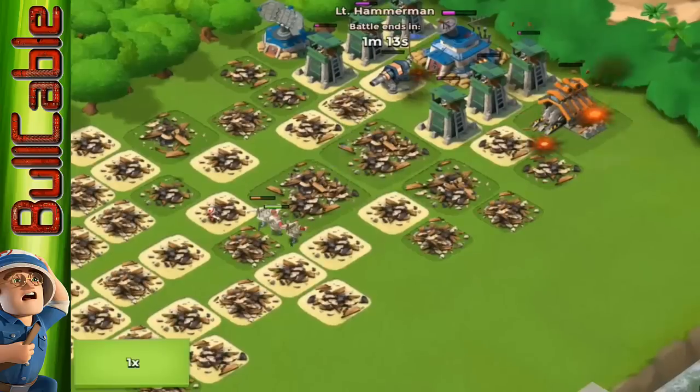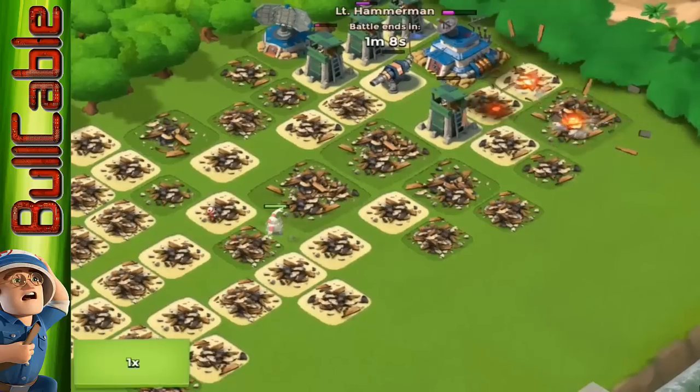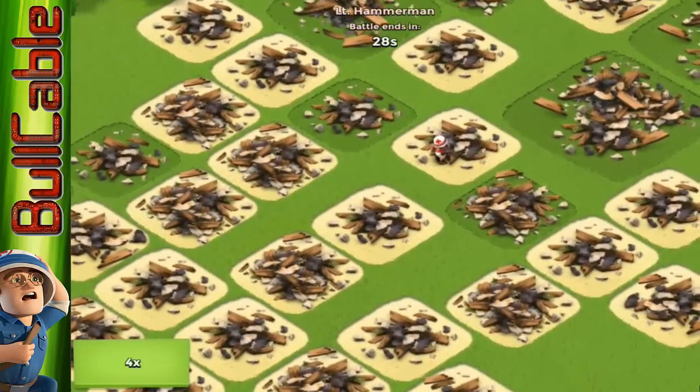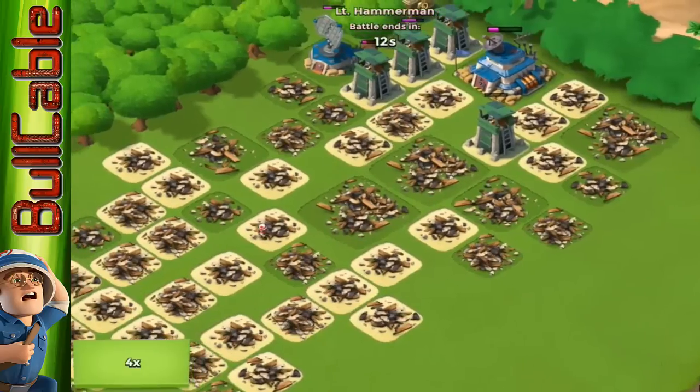That's a really good strategy to take down Hammerman's HQ. The last medic is out of range and just sitting there doing nothing, so we're going to have to skip — this medic is just standing here doing nothing. What are you doing, little medic?